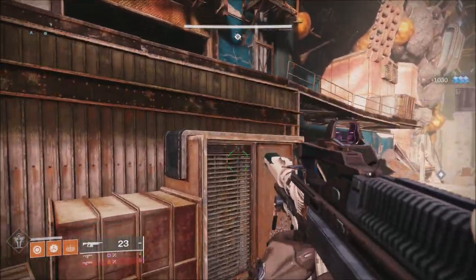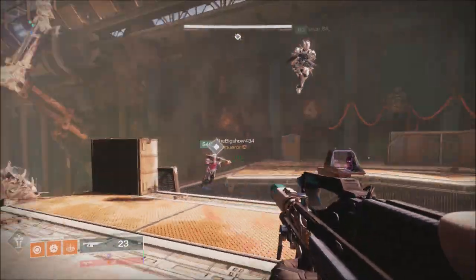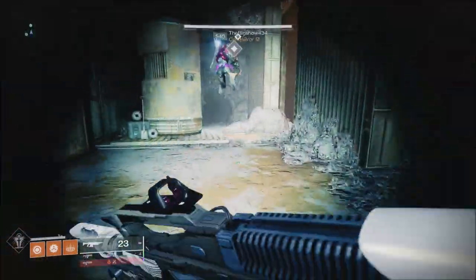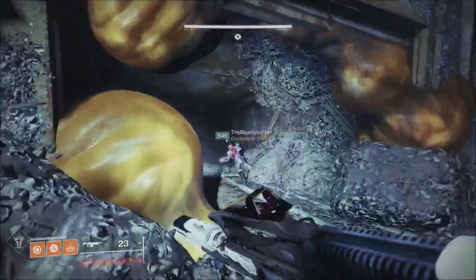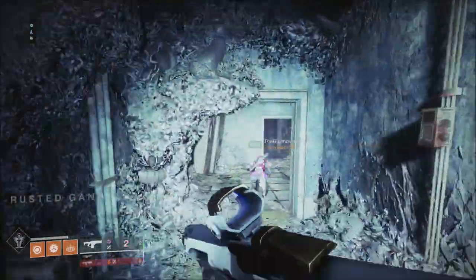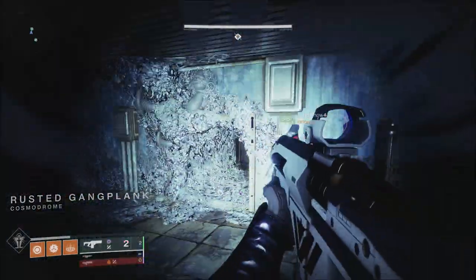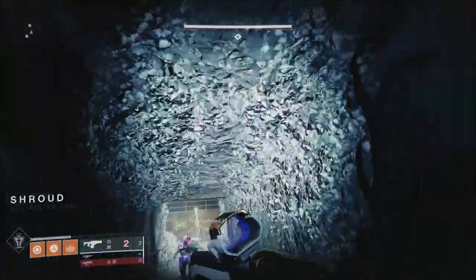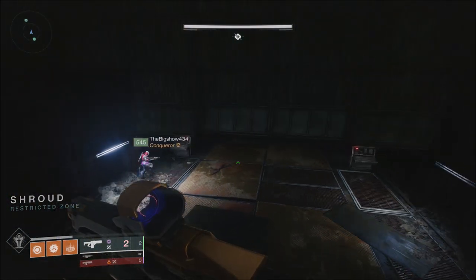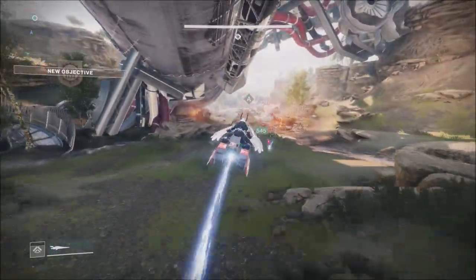They talked about some changes to weapons in general — fixing issues with broken weapons, no broad nerfs but a few buffs. They increased high impact fusion rifle damage per bullet from 62 to 64, and increased high impact fusion rifle PvE damage bonus from 15% to 20%. For breach grenade launchers, they reduced blinding and concussion grenade damage by 25% and scaled damage by subfamily. On rockets: Precision is ×0.95, High Impact ×1, Adaptive ×1.05, and Aggressive ×1.05.